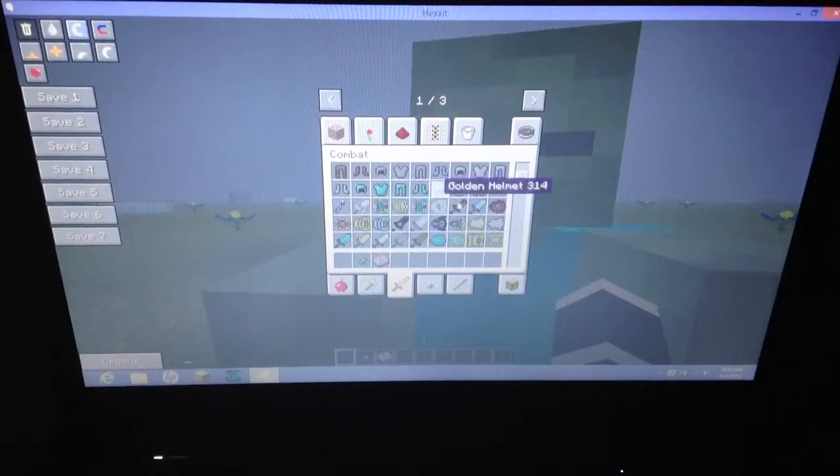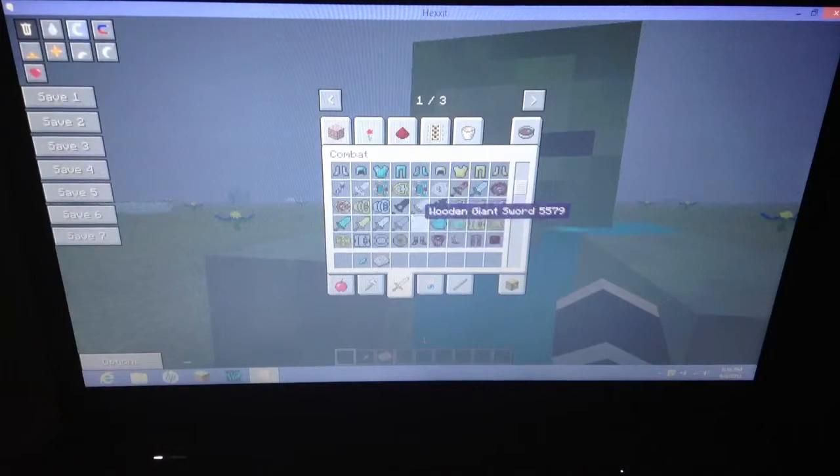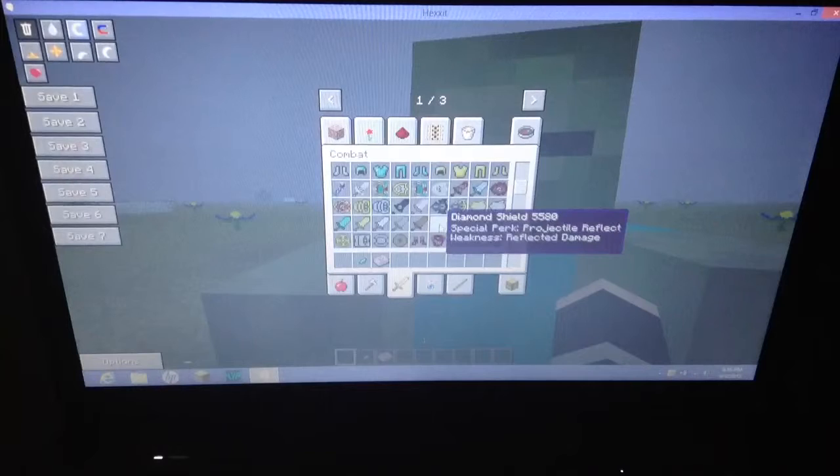There's biomass stuff, which is pretty cool. There is ender stuff — like ender shields and ender swords, and all those giant swords. There are diamond shields and gilded iron.